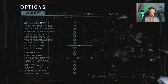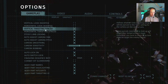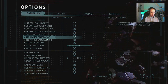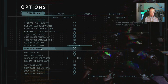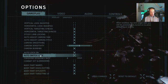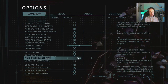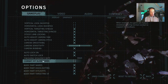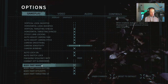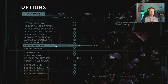Okay, straight off the bat there are a lot of options for gameplay. Quite a lot of inversions and targeting options. You've got auto adjust camera pitch, camera smoothing, sensitivity, bobbing, auto lock-on, auto switch lock, finishing sequence rate, combat hit slowdown, body part names, body part highlights. Yeah, quite a lot in there.